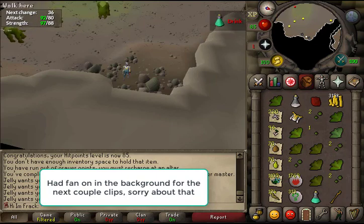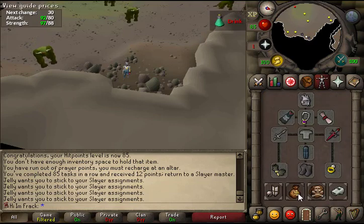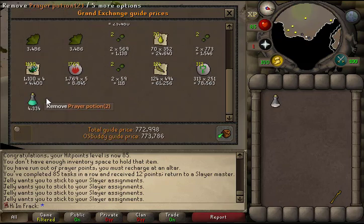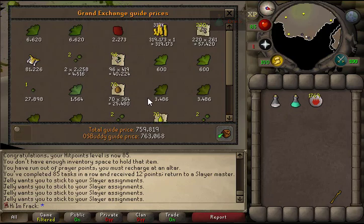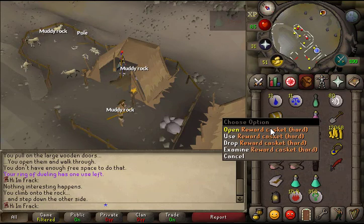The loot from that Kurask task is insane — over 300k cash, a bunch of limpwurt roots, a bunch of flax, white berries, and other really useful stuff for the Iron Man account. OSBuddy says 763k from one task. Pretty incredible. Another hard clue casket incoming!